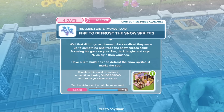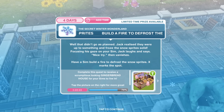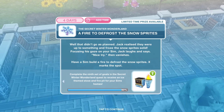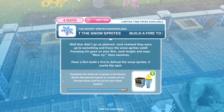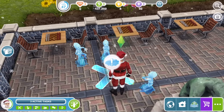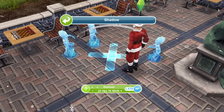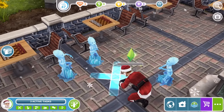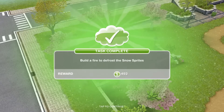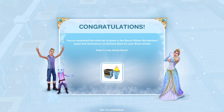Build a fire to defrost the snowsprites. Jack realised they were up to something and froze the snowsprites solid. Focusing his gaze on your Sim, Jack laughs, says 'nice try,' then vanishes. Have a Sim build a fire to defrost the snowsprites — X marks the spot. Click the X and defrost for 12 hours and 15 minutes. Congratulations! You completed the ninth set of goals in the Secret Winter Wonderland Quest and received an ice-themed stove for your Sims' homes.